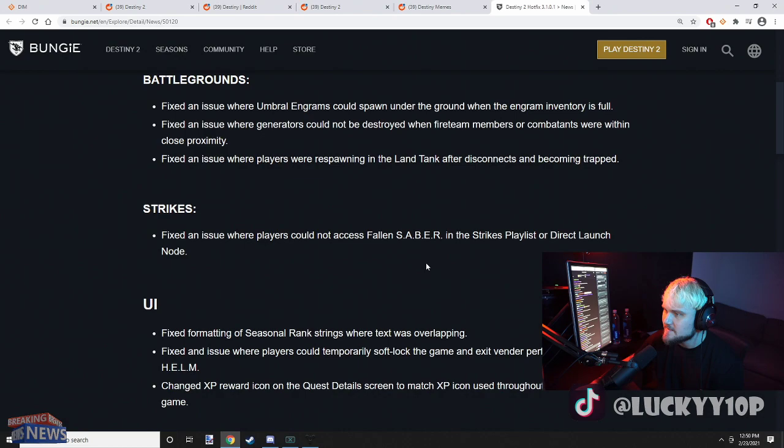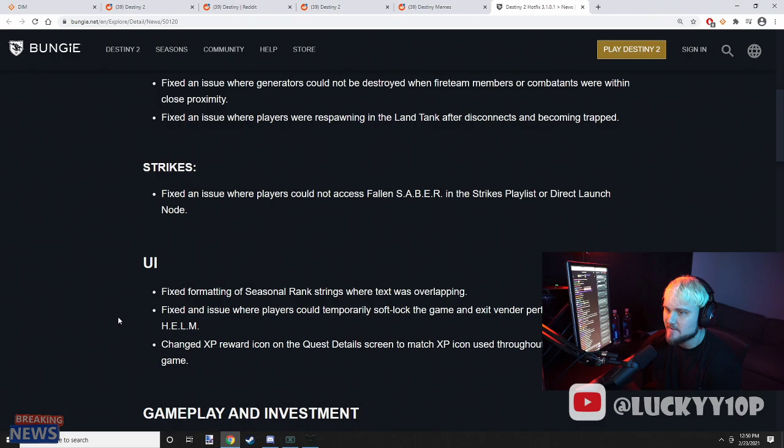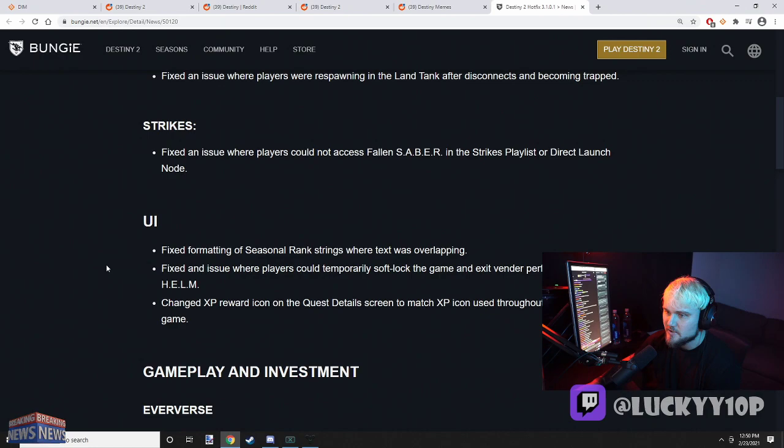Strikes: fixed an issue where players could not access Fallen Saber in the strikes playlist or direct launch node. Saber Strike is back — I'm actually stoked! I wonder if that's going to be the Nightfall this week. I'd be willing to bet Saber Strike is the Nightfall, and it'll probably be the machine gun that drops with it. I gotta do a few Saber Strikes and get one of those machine guns to drop for me.